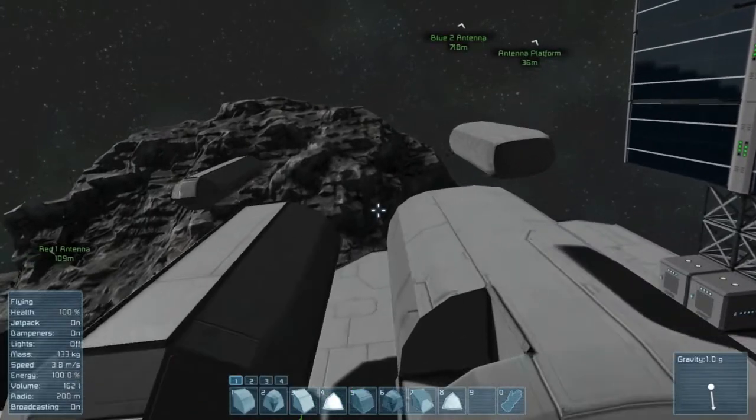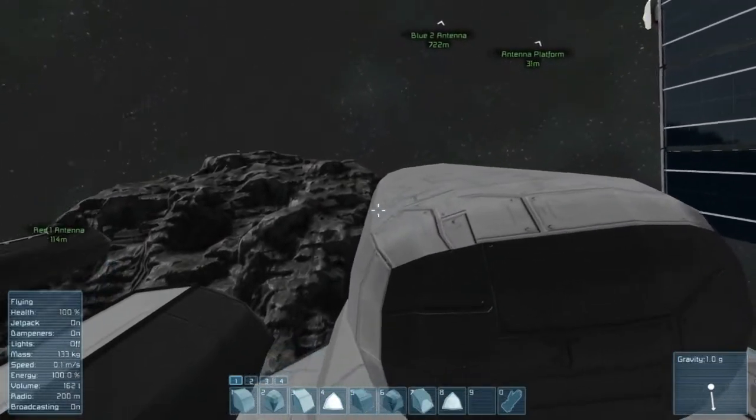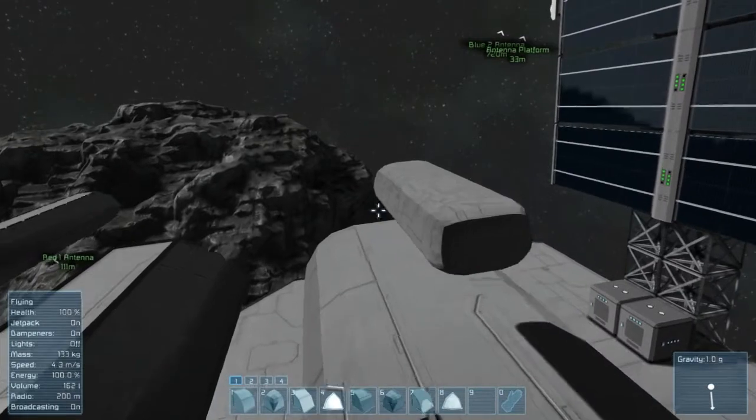They look kind of bulky. They're low polygon, so they look like they're kind of normal slopes done in with a hammer, at least these ones. They look kind of deformed, like when you deform a normal block.